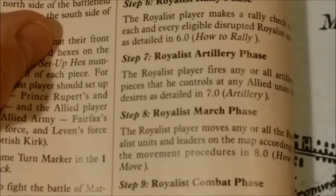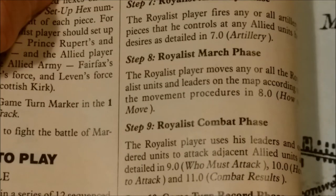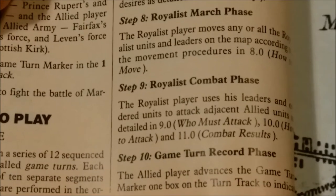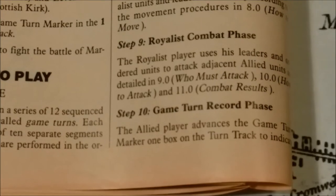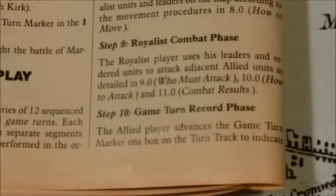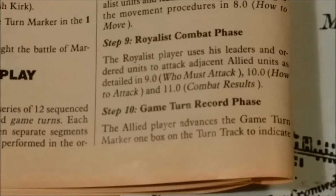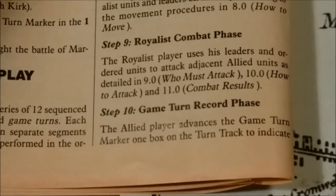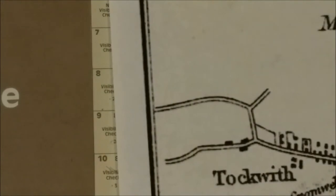The Royalist Artillery Phase is pretty much the same as the Allied Phase. The March Phase is the same. The Combat Phase is also the same. Then we come to Step 10, where we advance the Game Turn Marker 1 box on the turn track to indicate the passage of one game turn. If the Game Turn Marker is already on the last box of the turn track, the game is over.